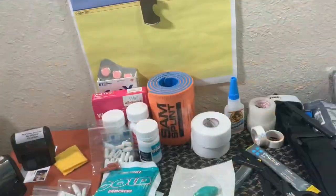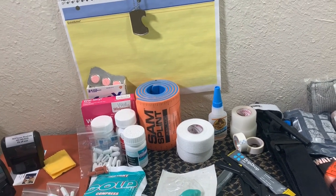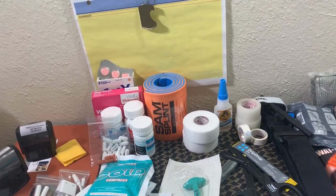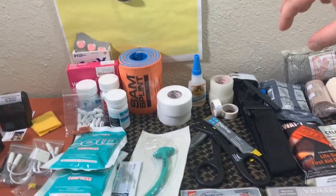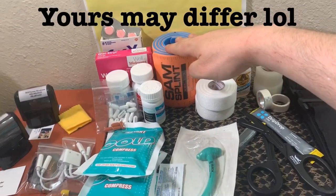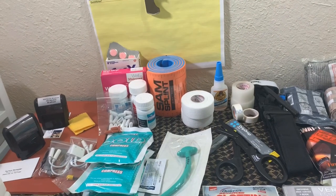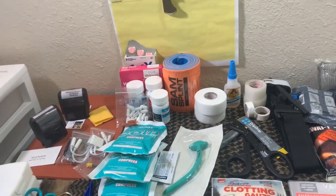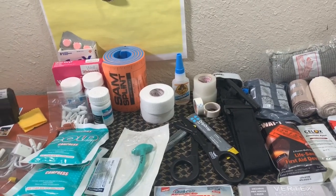Starting with the Band-Aids. There are also OTC medicines back there I'll be putting into my packs — Gas-X, Benadryl, Tylenol, Ibuprofen, and Imodium AD. If you make it different, that's up to you. Keep the SAM splint — that'll help if you fracture a bone, break your arm, leg, foot, hand, elbow, whatever. That'll get it secured until you get to the hospital and let them address it.